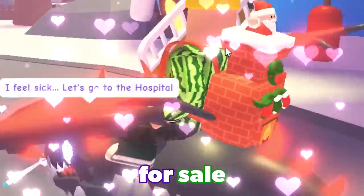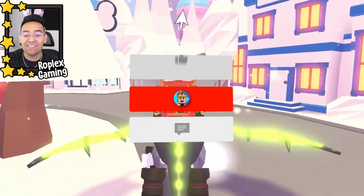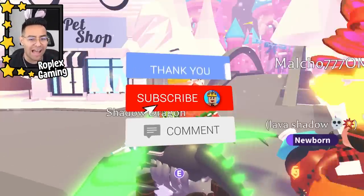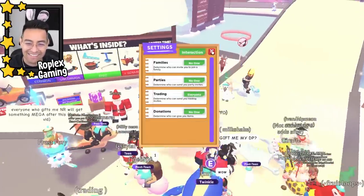Before we jump into all the trades, we have this little Christmas backpack for sale — it's a little chimney with a Santa Claus coming out the top of it. Link is in the description. This is a backpack I released last year but I don't think I ever promoted it, so if you guys want to get it, it's for sale right now.